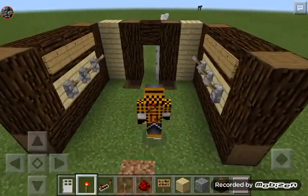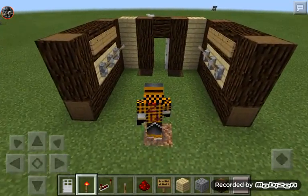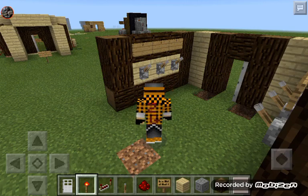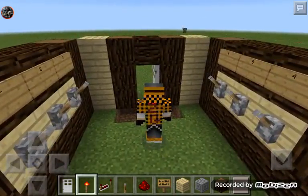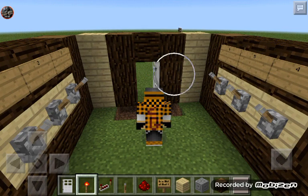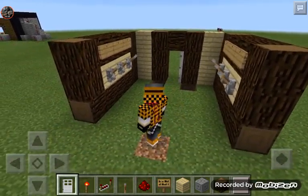Basically what we want to do is make it so that when you click these levers that door will open. But obviously without any redstone right now, since they are not connected to this block or this block, they will not work yet.